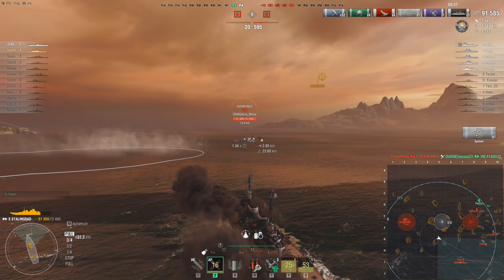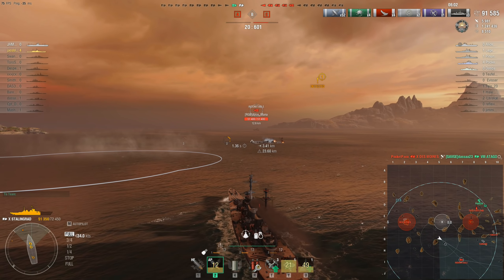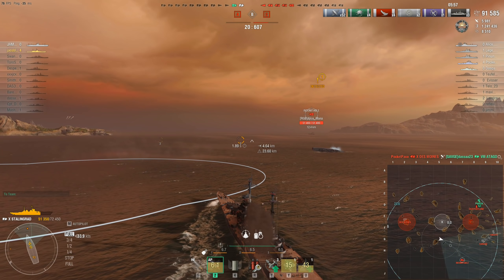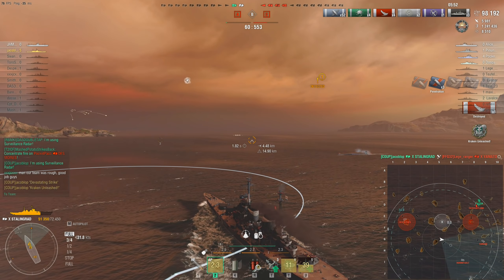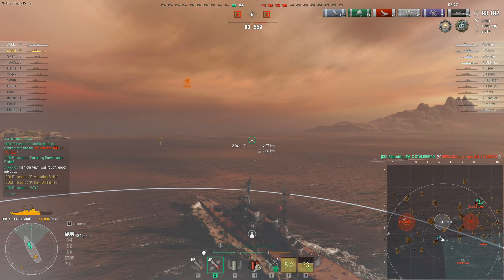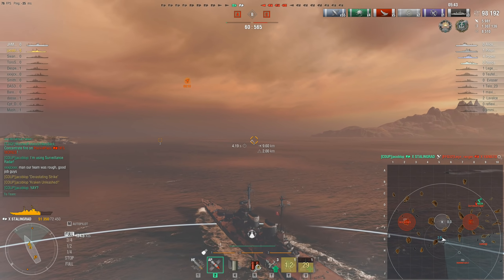The Atago goes down, putting Jake's team on 20 points — two ships against five. But Jake has shots in the air and he's got the Yamato: there's the Kraken Unleashed. Not much to celebrate though — they're still 80 points away from losing, they have no caps, and they're outnumbered two to one. Jake gets a bit of breathing space using the Neptune's smoke screen, but nobody wins this by hiding.